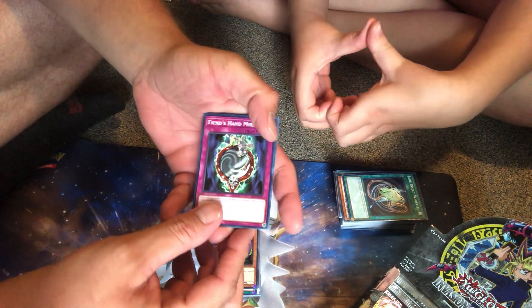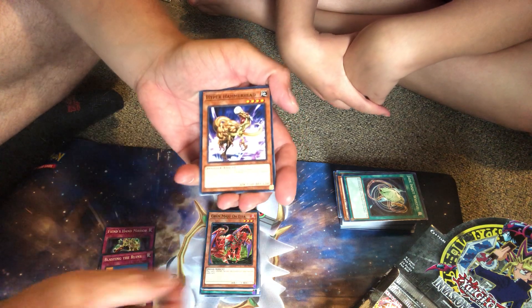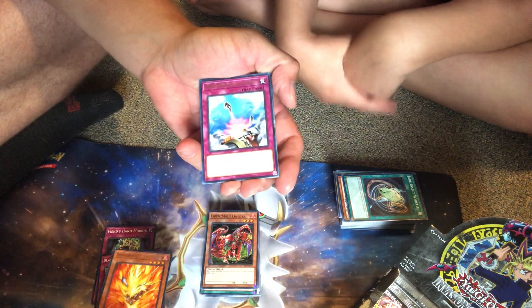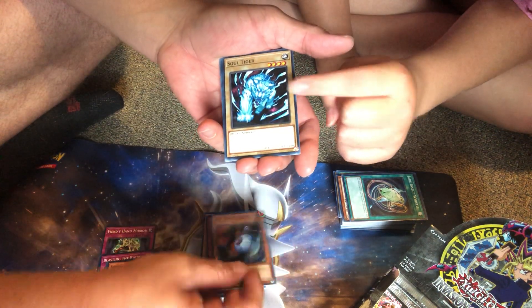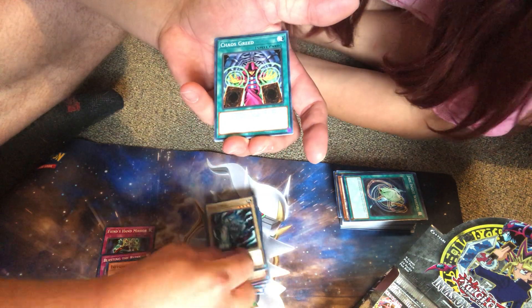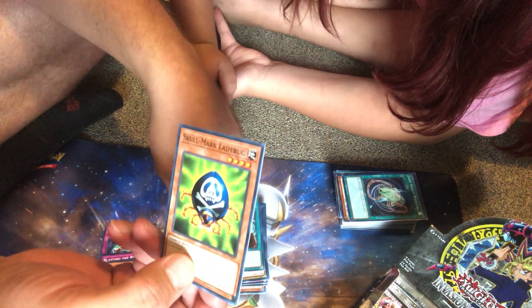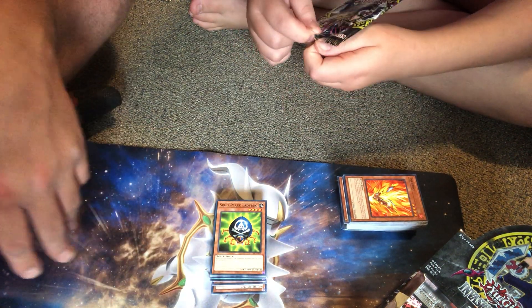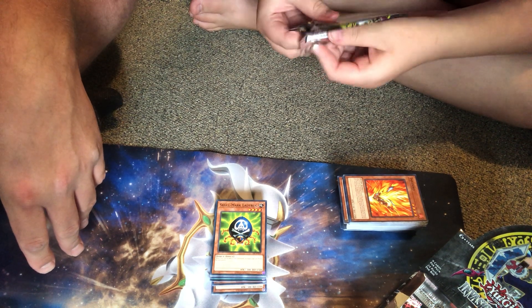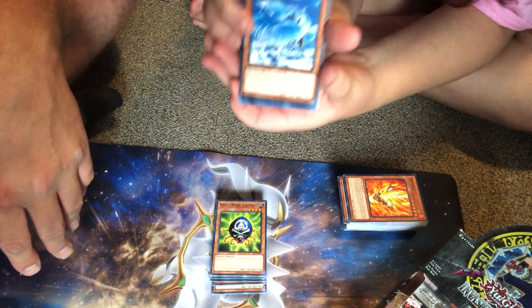We're getting down there, got a couple packs left. Looks like I got Fiend's Hand Mirror, Blasting the Ruins, Hyper Hammerhead, Compulsory Evacuation Device, and a DD Scout Plane — that's a weird super rare. Soul Tiger — that's really cool, it's got a huge defense on a normal monster — and Chaos Greed, there's a weird deck you can build with that. And then another four-star Skull Mark Ladybug.